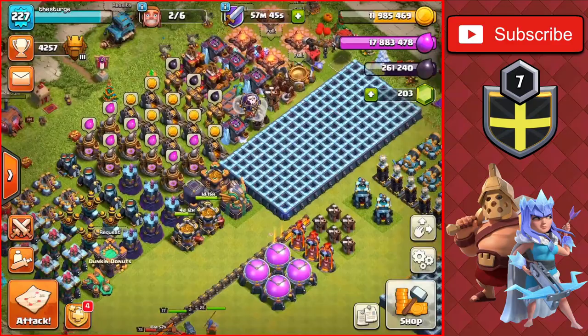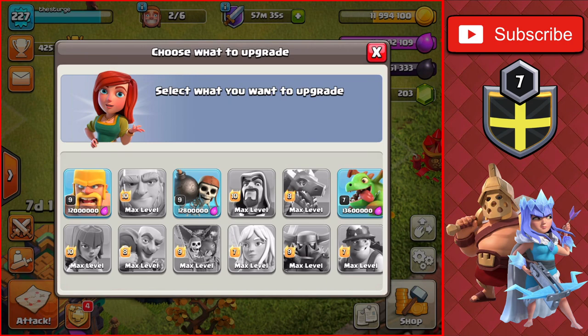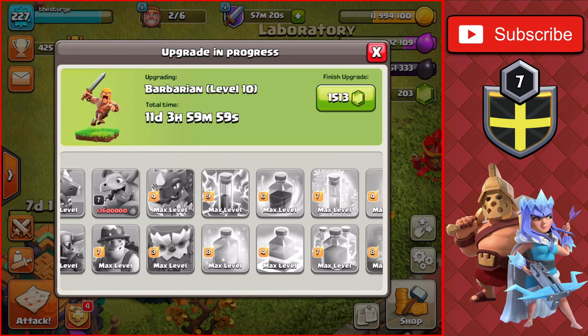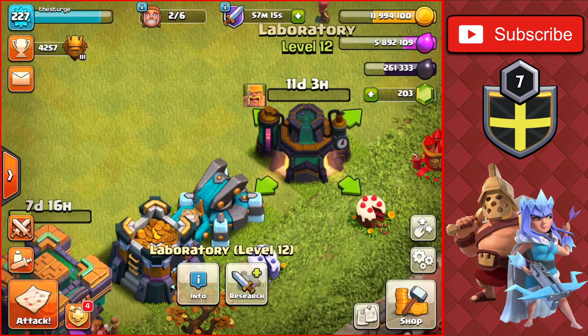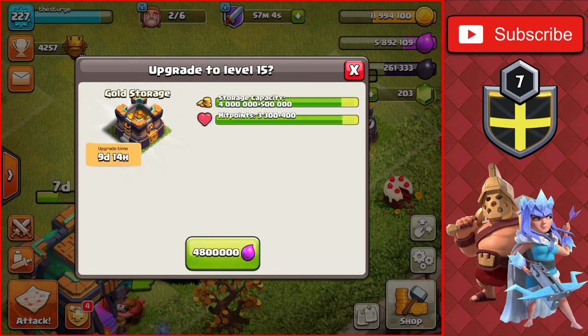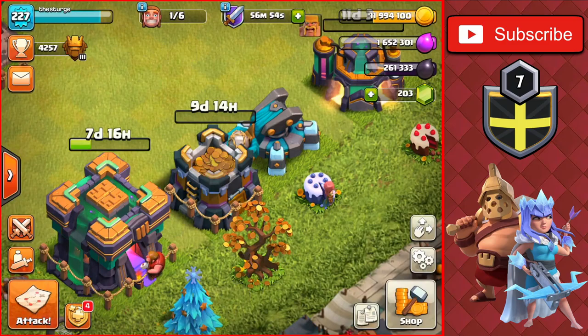We're almost filling up the elixir storage — about 120,000 elixir away. Back at the base, we have enough to upgrade the last two things and get the Barbarians going in the lab. We'll upgrade Barbarians to level 10 — a 12 million elixir upgrade with an 11-day time. We have about four upgrades left inside the lab, which is very good. We now have 5.8 million elixir on the base, so we'll get the last Gold Storage to level 15.